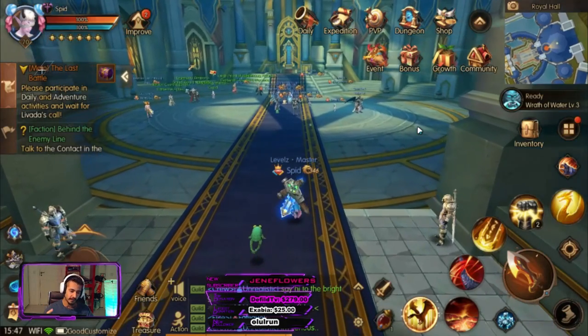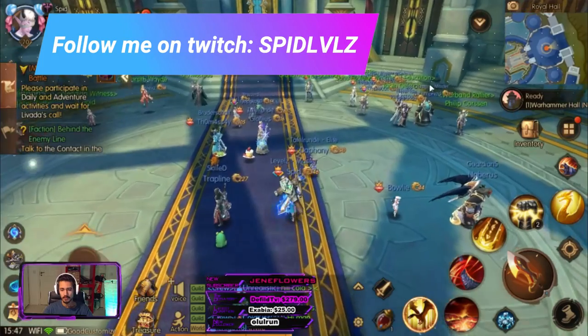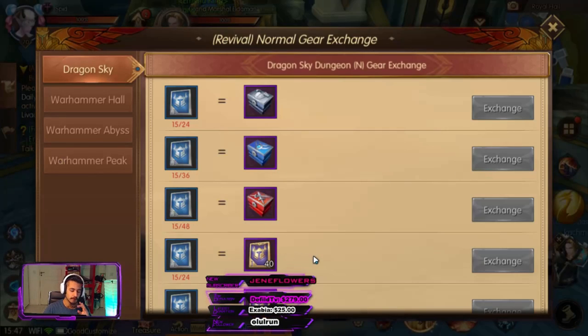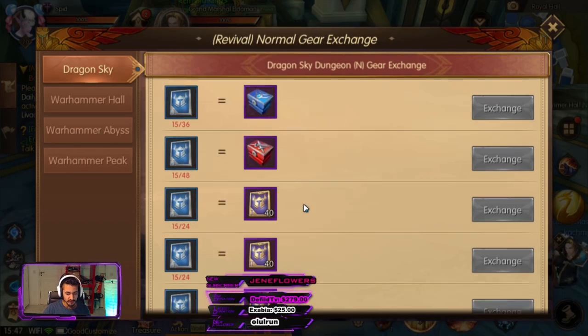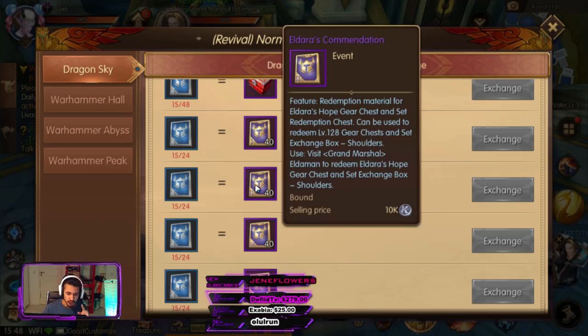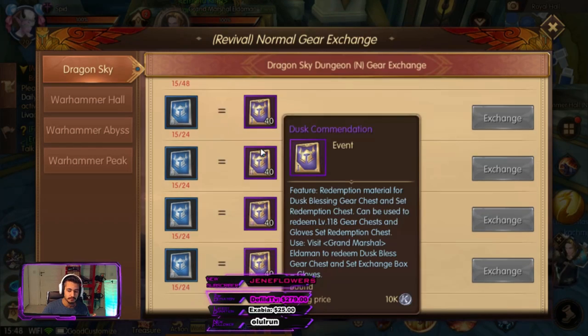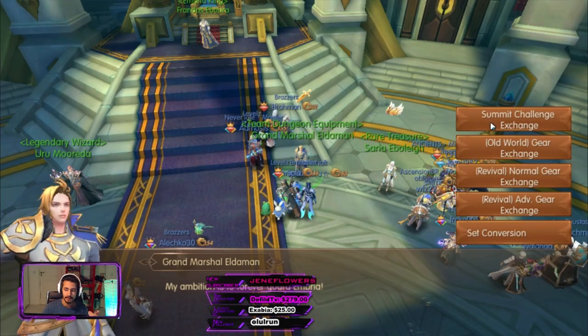The boss drops 12 of these coupons. Make your way down to the Royal Hall in the main city and talk to this man. Go to Normal Exchange — you can see I have 15 coupons: 12 dropped from the Dragon Hall and 3 from the hero, so I have 24 total. You can exchange these for the old coupon. So if you have 100 coupons saved up and you think you can't get the old gear — yes you can. You can still get Tier 1. You use the new coupon, exchange it into the old coupon — Ideon or Frost Moon or whatever — and you'll get 40 of those.